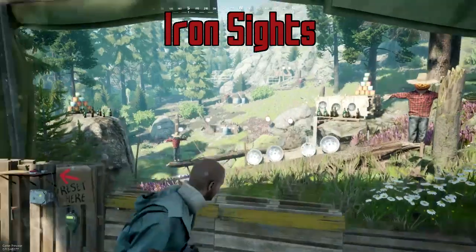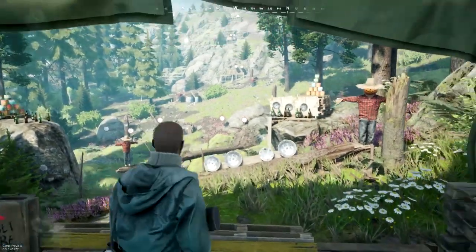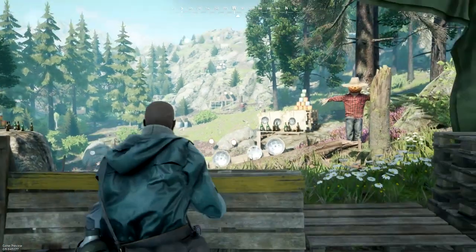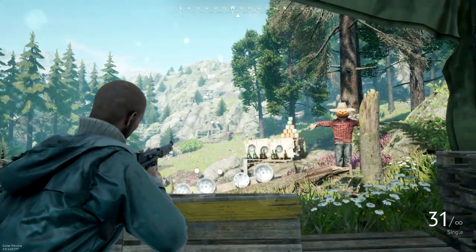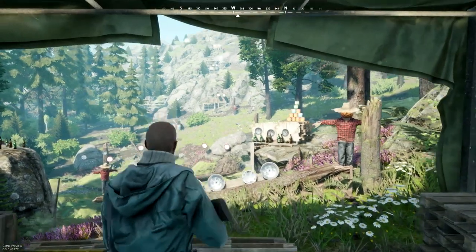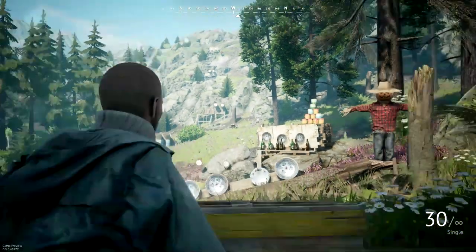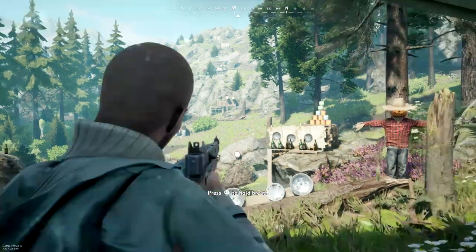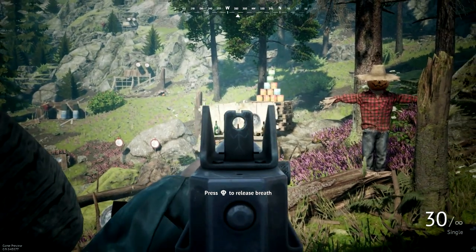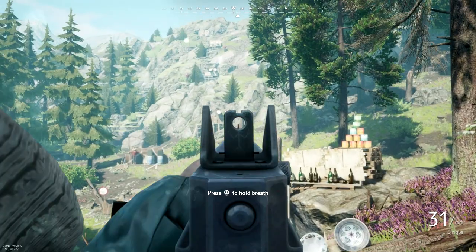Finally, let's look at iron sights. Iron sights are definitely less important than you might think — a lot of people use them naturally from other games, but in Vigor I'd say stick to third person most of the time. That said, it is important to know when to use your iron sights. At range, definitely try to use them for that little bit of zoom, and if a target is standing still, even go for a headshot. A quick tip: if you press left stick in while aiming down your iron sights, you can actually hold your breath — it doesn't have to be just with a sniper. While you're ADS-ing it will help you a ton.